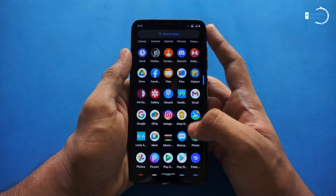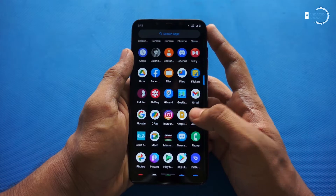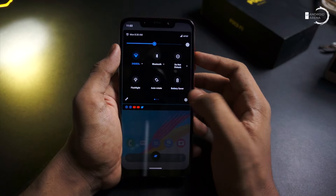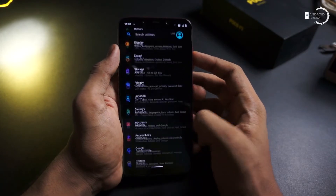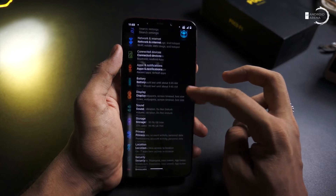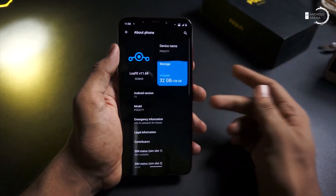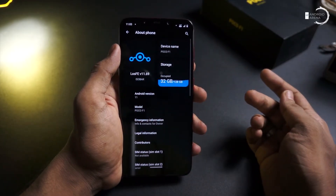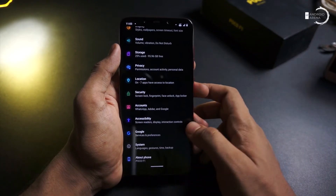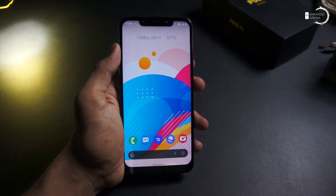In the home screen, you can feel stock Android. But once you step inside the settings menu, the essence of Samsung's One UI is present. And once you start scrolling down, it resembles the Pixel UI. Further moving to about device, the floating animation of MIUI shows up the device info, and some gesture icons are implemented from Oxygen OS.